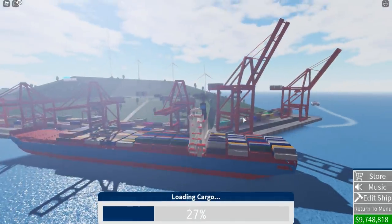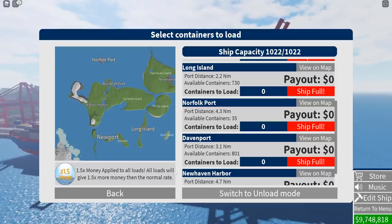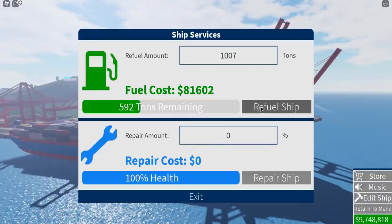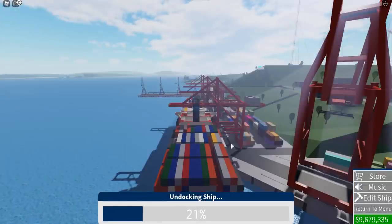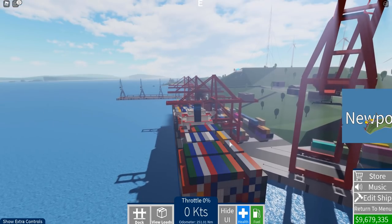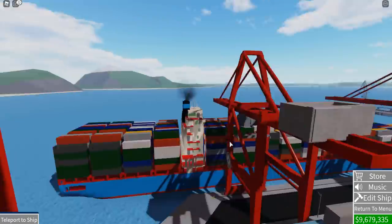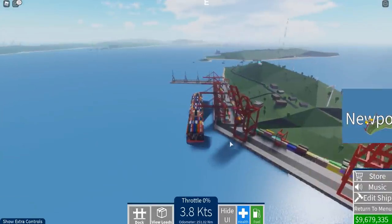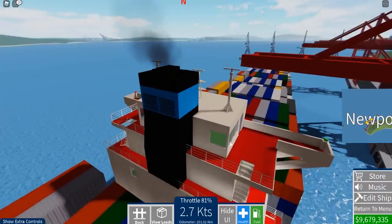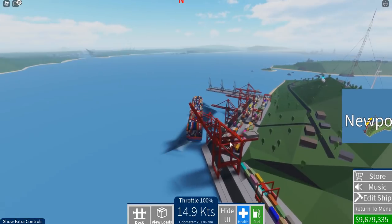You can see the cargo being loaded on board the vessel, and there we are - perfect. Now we have to go back, go to ship services, and refuel the vessel. We click exit, undock the ship, and now we are ready to sail to Norfolk. Let's use our bow thrusters to get us away from the dock. Let's go ahead and hop back in, turn the vessel around, and then accelerate and start moving. We are heading to Norfolk.